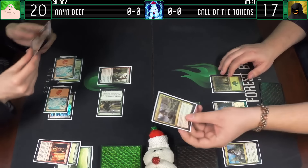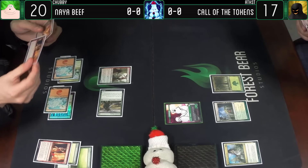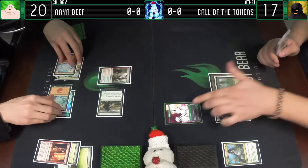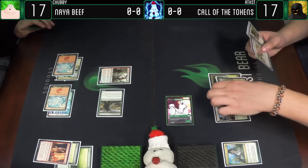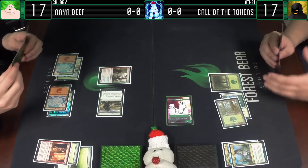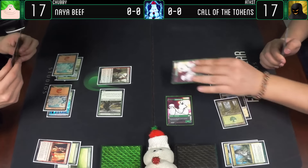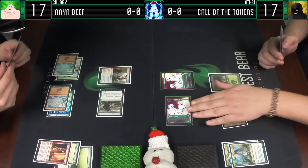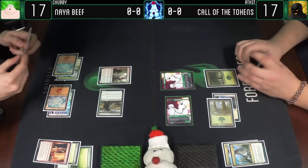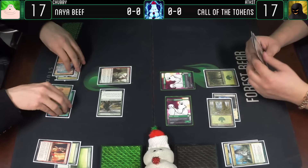Untap, draw a return. Perhaps I should have done that before exploring, but I wanted to see if you would do it. Let that happen, I will go to 17. And Call of the Conclave - another one. How many of those did you open? Four. I opened a good draft deck. And sure, go.